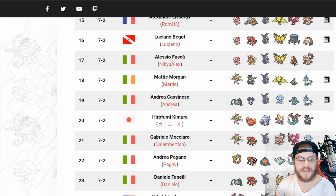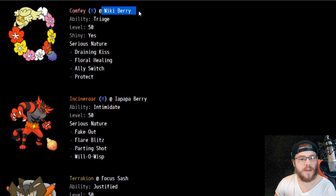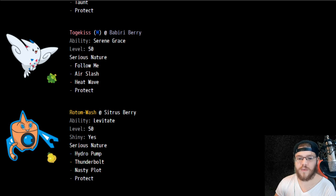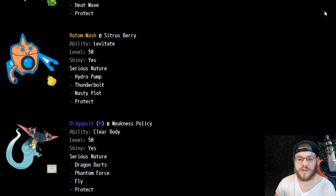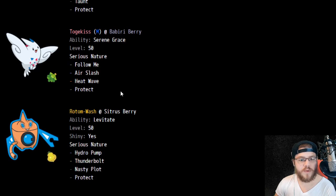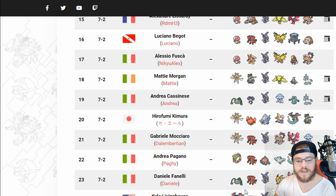Comfey on the next team is interesting — without Moltres-Galar or Lapras or even Goodra. What is this Comfey doing? Wiki Berry, Triage of course, Draining Kiss. Weakness Policy Dragapult — okay, that's what it's doing. So we have Weakness Policy Dragapult with priority Draining Kiss from Triage Comfey. That's a pretty cool strat. Tracking on at Focus Sash is interesting.